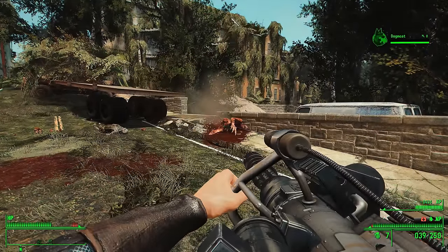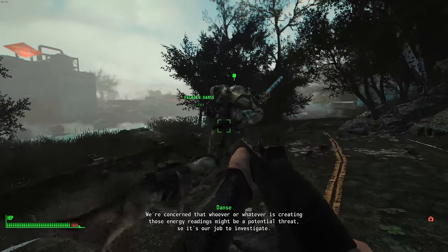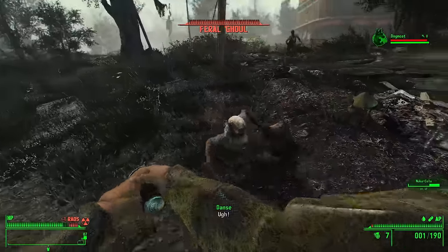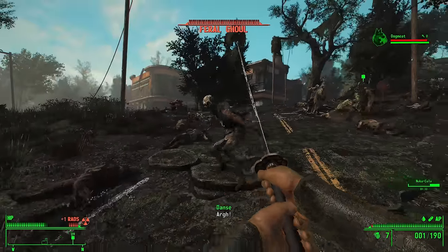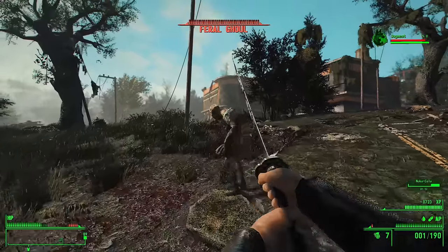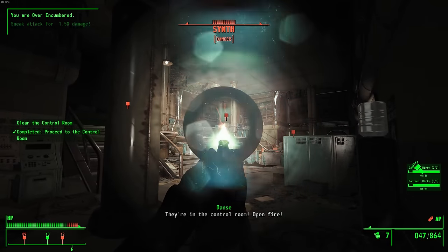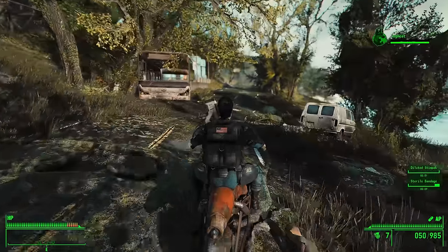After the ghouls were taken care of, I continued my conversation with Danse and decided to help out his team by going on a mission with him to ArcJet Systems. Just right outside the building was a giant pack of feral ghouls. I went epic anime mode on them with my katana, slicing through their heads like tatami mats I had trained with. After making each ghoul resemble diced tomatoes, we headed into ArcJet Systems, killed a bunch of synths, and retrieved the transmitter. I also picked up a really nice laser gun which would become one of my new primary weapons. Paladin Danse then went back to the police station, while I went to store all my loot back at Hangman's Alley.